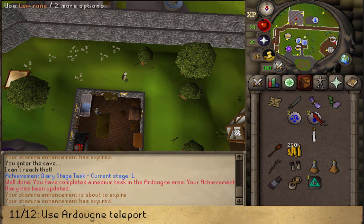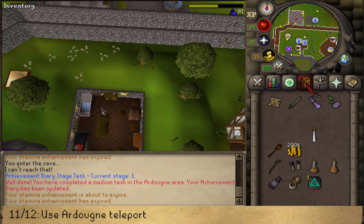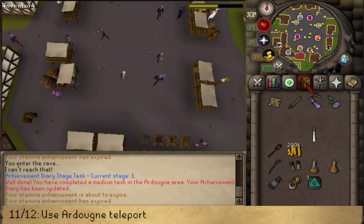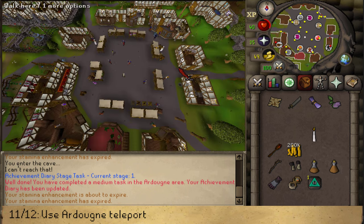We're done in Yanille, so make your way back to Ardoin by simply using the teleport. If you can't use the Ardoin teleport, that means you haven't yet read the scroll after completing the Plague City quest. Either that scroll is in your bank or talk to Edmund to receive your scroll — read it and then you'll be able to teleport.